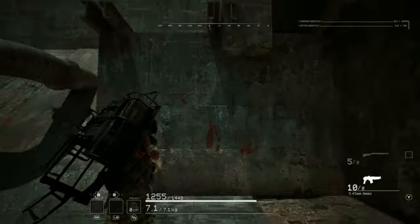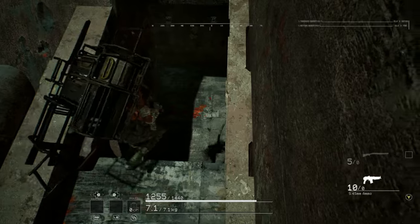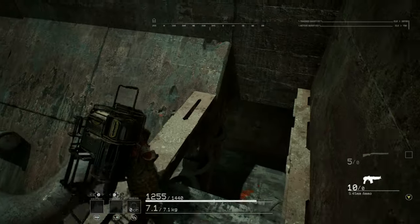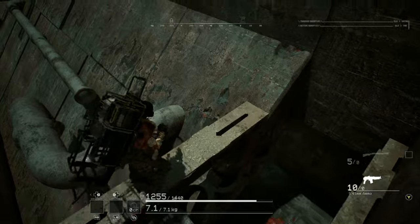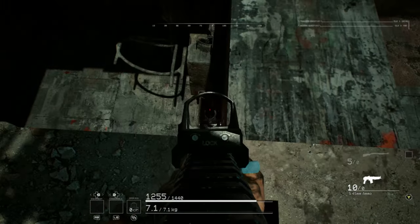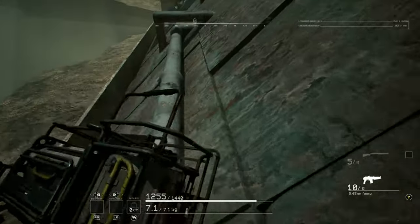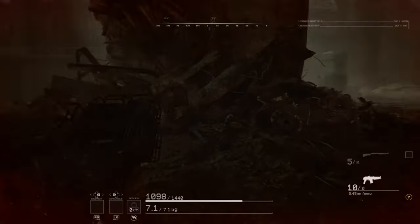Oh — there we go. There is an invisible floor here. So that's the bit from part one, right there — that room that I couldn't jump up. Same thing sticking out of the wall. And if you want to go back into the map, you just fall right in.